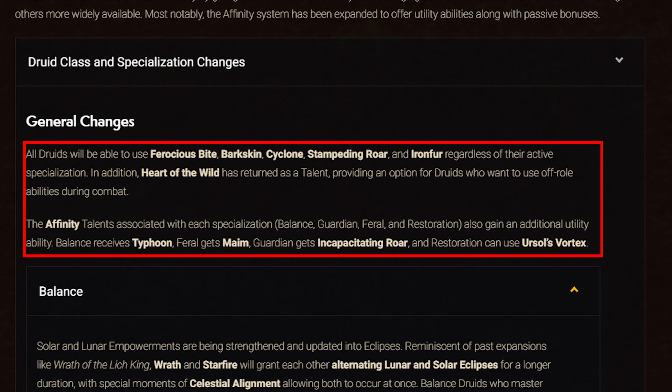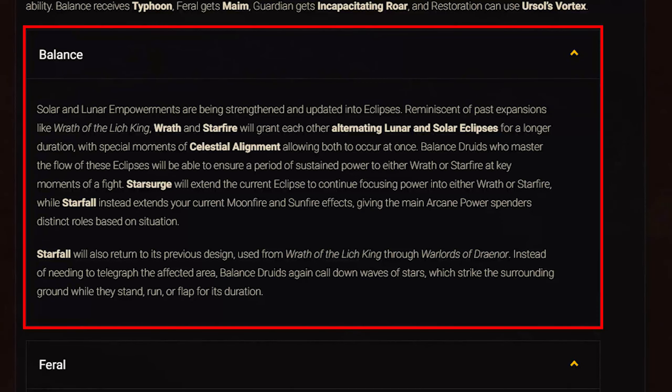The affinity talents for each spec also gain an additional utility ability: Balance gets Typhoon, Feral gets Maim, Guardian gets Incapacitating Roar, and Restoration gets Ursol's Vortex. For Balance Druids: Wrath and Starfire grant alternating lunar and solar eclipses for longer duration, with celestial alignment allowing both at once. Starsurge extends the current eclipse, and Starfall extends Moonfire and Sunfire. Starfall is also reverting to its Wrath-of-the-Lich-King-through-Warlords design, affecting the area around the player continuously instead of requiring an area selection.